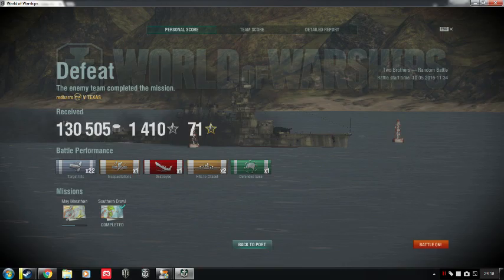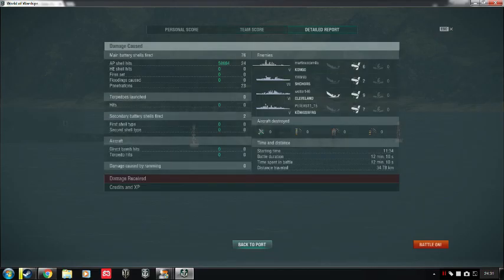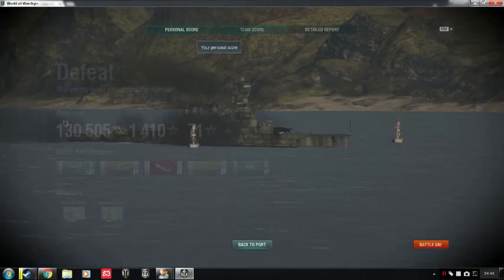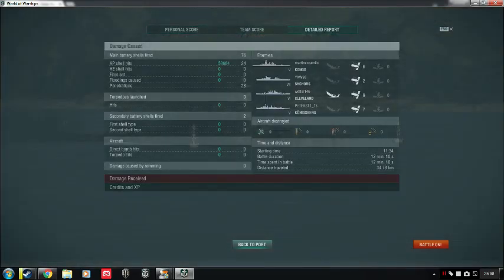130,000 credits and 1,400 XP — we got top XP. It's unfortunate the team couldn't take the win. 58,000 damage total. It was a good game overall: sunk one ship in a tier 7 game, got two citadel hits, defended a base, destroyed one ship, got an incapacitation, 22 target hits, and 58,684 total damage. You can see what this ship can do — downside is it's not fast, positive side is the anti-aircraft.